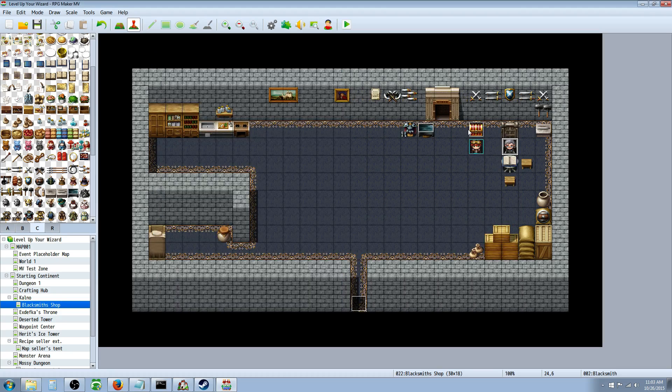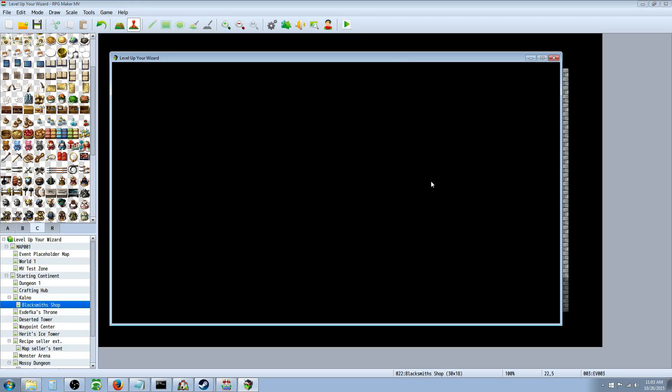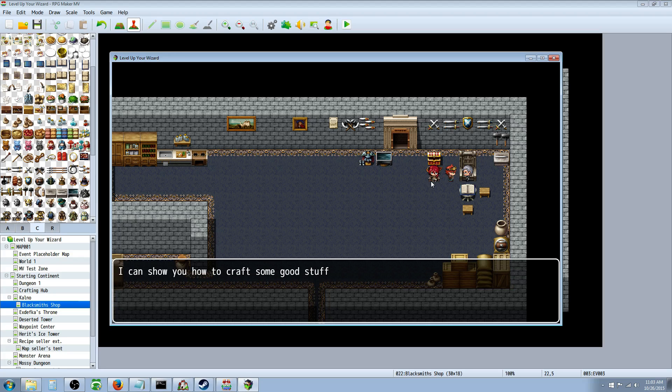You could even set it as a parallel process in a map event or use a self-switch at the beginning of the game so players start with recipes. What I've done here is created a treasure chest that awards a bunch of resources and some gold. Normally the player would have to earn this stuff, but for the sake of testing we're just going to award ourselves everything and see if it works right.